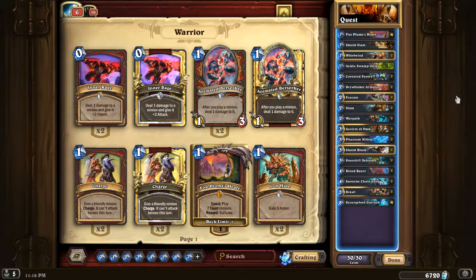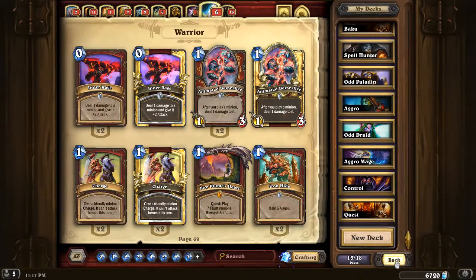The Odd version doesn't run any of these even cards, but it runs double Shield Slam, double Shield Block, double Brawl — a lot of the same tools to survive late. You still get Phantom Militia and Stonehold Defender. However, without access to the Cornered Sentry and Dry Whisker Armor combo, you also lose access to Bloodrazor, which is an absolutely amazing weapon for control decks. But that four-armor hero power from Baku is just incredible — a really amazing hero power. I'd put it about on par with this deck in terms of quality, so which one you play is really just preference.